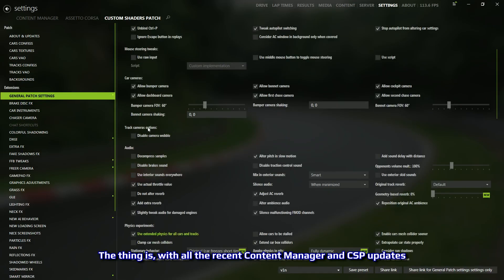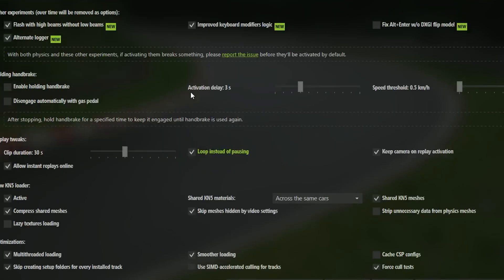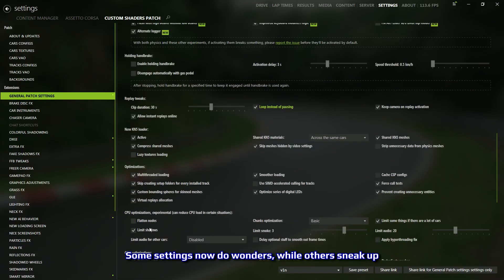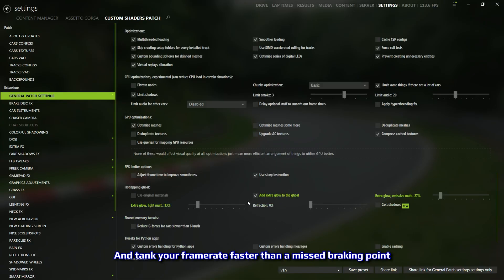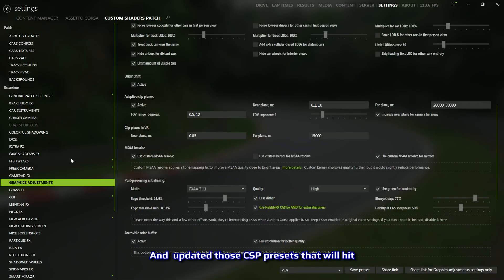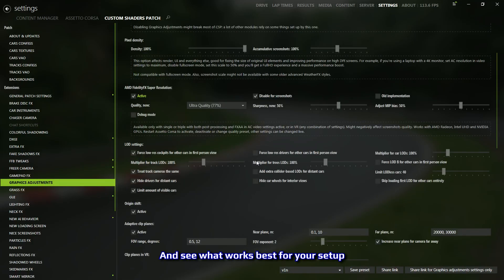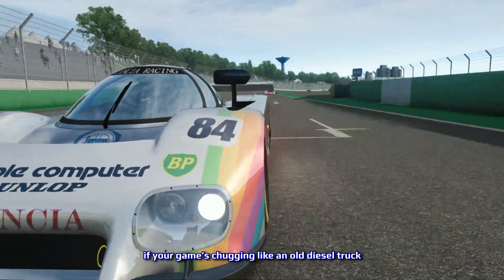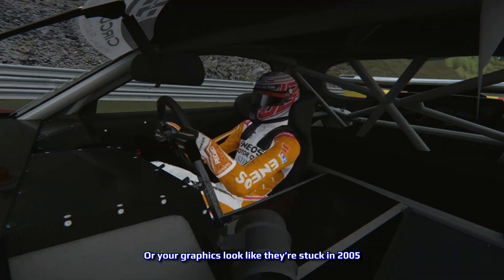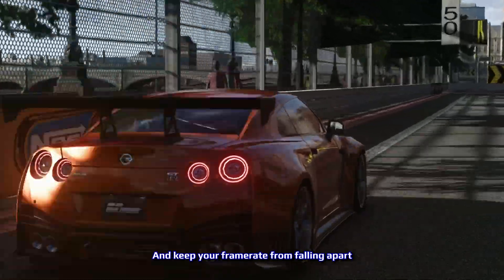The thing is, with all the recent Content Manager and CSP updates, a few things have changed under the hood. Some settings now do wonders, while others sneak up and tank your frame rate faster than a missed braking point. So I went back, reworked a bunch of stuff, and updated those CSP presets to hit the sweet spot between visuals and performance. And again, you can just grab them in the video description and see what works best for your setup. If your game's chugging like an old diesel truck or your graphics look like they're stuck in 2005, the quickest fix is to try my CSP preset — it's tuned to boost visuals and keep your frame rate from falling apart.